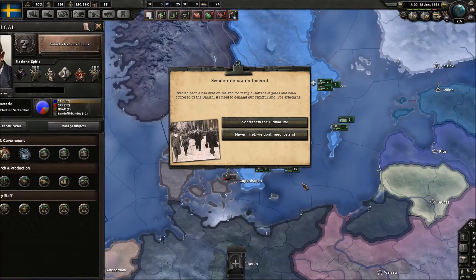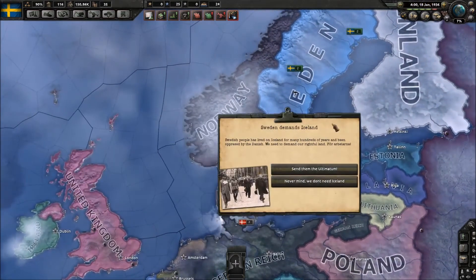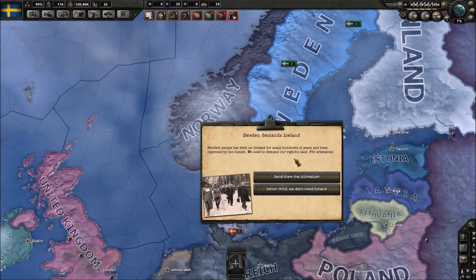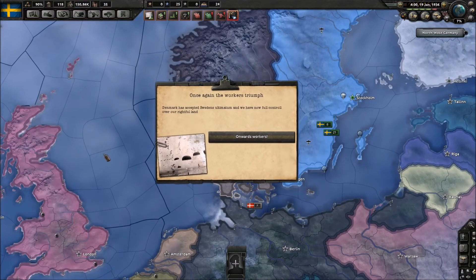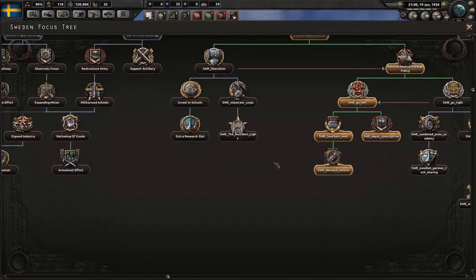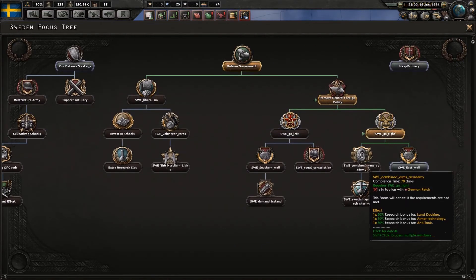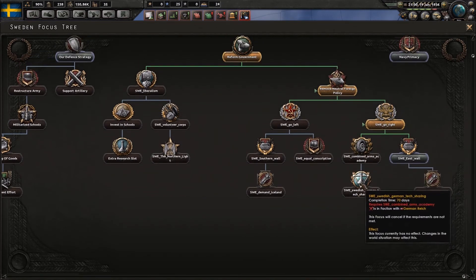Here we have the demand Iceland focus, for which I've written the event text. Sweden demands Iceland: 'Swedish people have been on Iceland for many hundreds of years and are oppressed by Danish rule — we must demand our rightful land for the workers. Send them an ultimatum.' When Denmark accepts, the response reads: 'Denmark has heeded the Swedish ultimatum — we now have full control of our rightful land. Onwards, workers!' And you get control of Iceland. There's also a version where you need to be in a faction with the German Reich — I'll rename it to something like 'seek German help.'